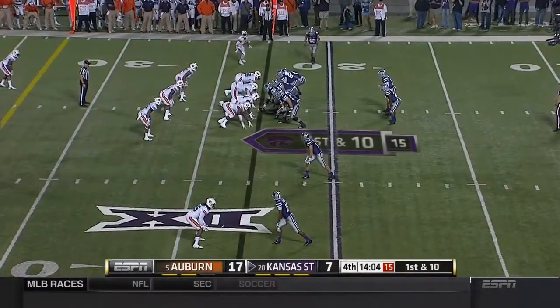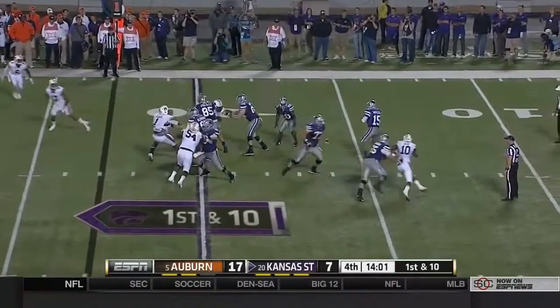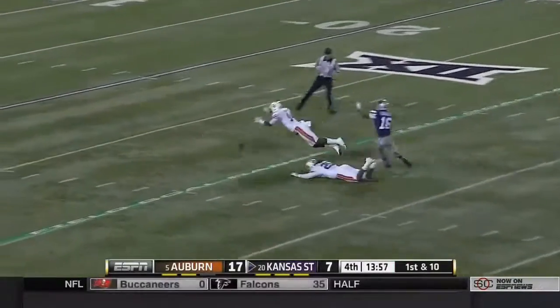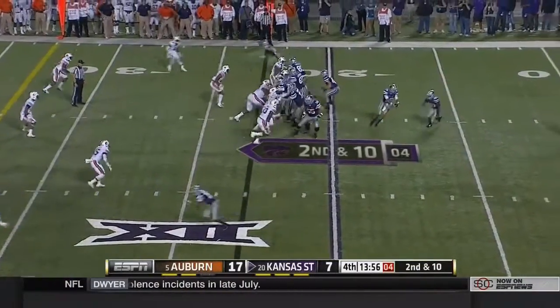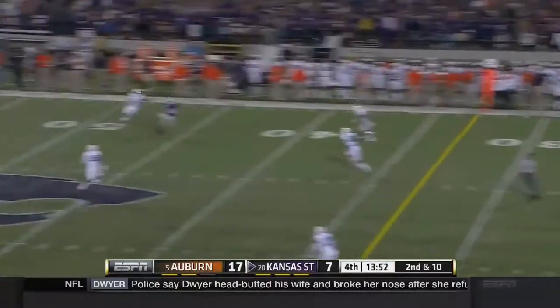Games against ranked teams in recent years but they've won. Waters off play action going to fire it deep — going for Lockett in traffic, throws it away, almost picked off. Another play fake, Waters setting up, deep throw again — overshot Sexton.